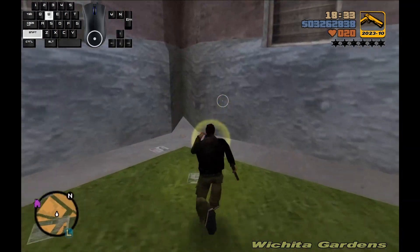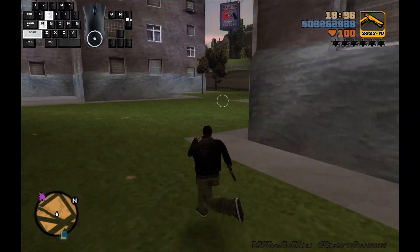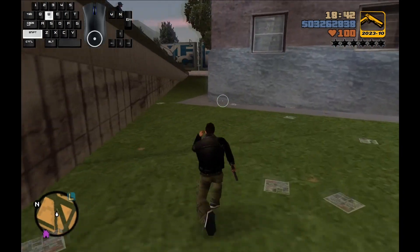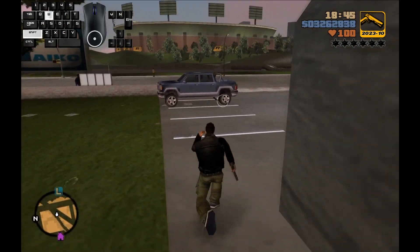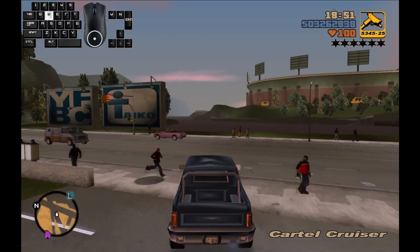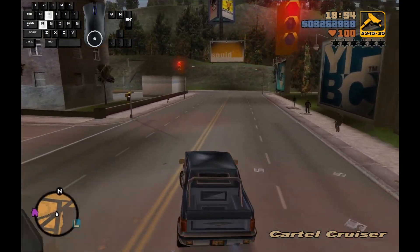I did take a couple of hits, so I'm going to grab the health here before I head back up to the safe house where I'm going to grab ammo and armor before moving on to the next one. Grabbing the cartel cruiser at this point is also a good idea, as it's going to be helpful in the next rampage.